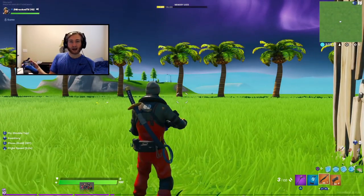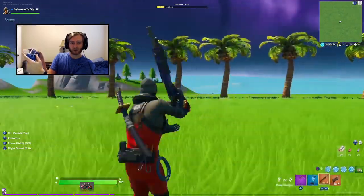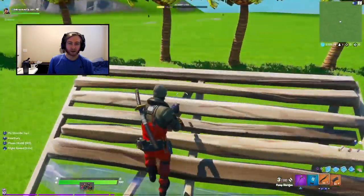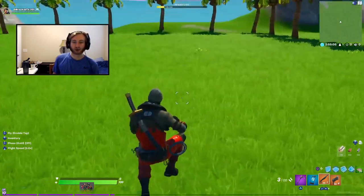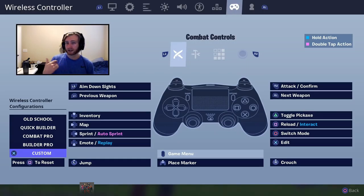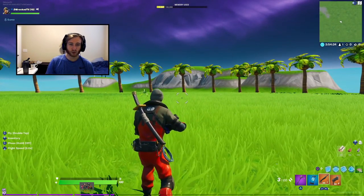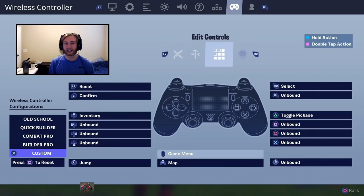You can choose to have Jump or Edit on L3. If we're in a shotgun fight or trying to build, we can jump and aim at the same time — clicking L3 while aiming instead of having to take your thumb off the stick to hit X or A. If I'm ramping at someone and want to jump over, having it on a stick means I can track them fluidly. Instead of choppy aiming it becomes smooth. I really think the skill gap this chapter is going to be editing — if you can become a good editor, you'll be a lot better than most players.